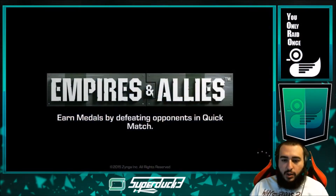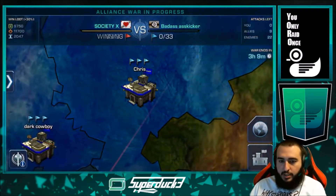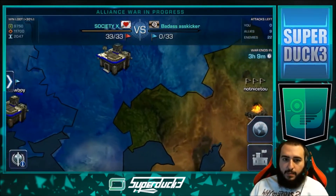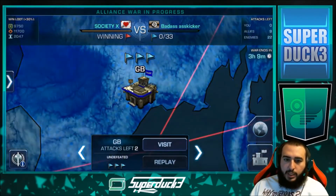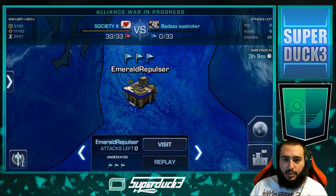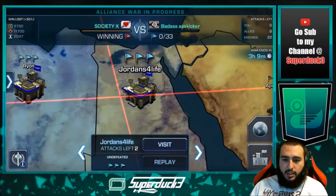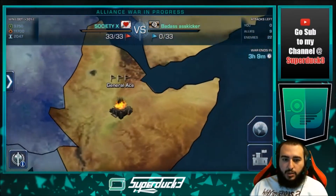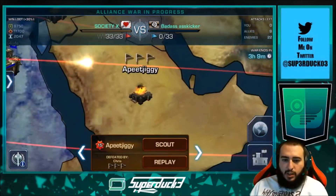That's how you start a war, but we already started one and I want to show you guys what it looks like. We have a 10 on 10 or 11 on 11, and I've used both my attacks. We're winning 33 to 0 — I don't think they're going to attack because we have them dominated. Here are all our bases and you just scroll around the map to find who you want to attack.